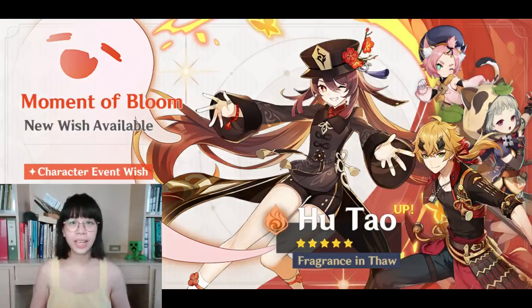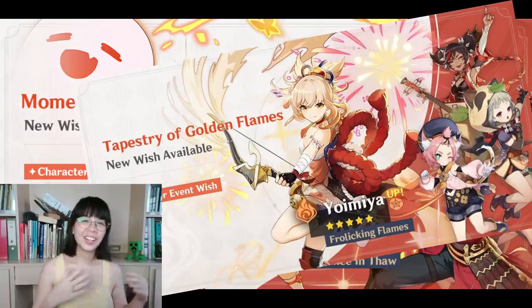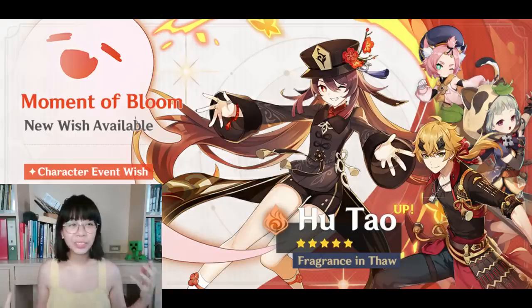Starting with the character banner, we have Hu Tao, Touma, Dayona, and Sayu. It's kind of funny how the last time we saw Dayona and Sayu was on the Yoimiya banner, and on that banner, the third four-star was also a Pyro unit, Xinyan. Are they rerunning four-stars again, Mihoyo? But for real, this banner is quite attractive.